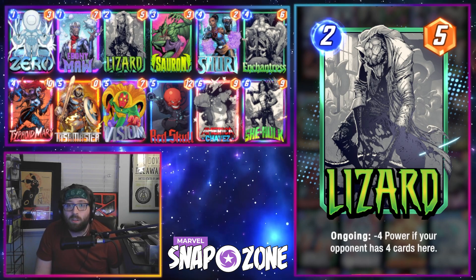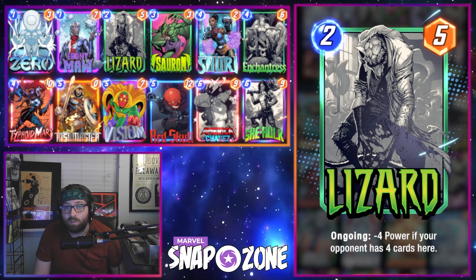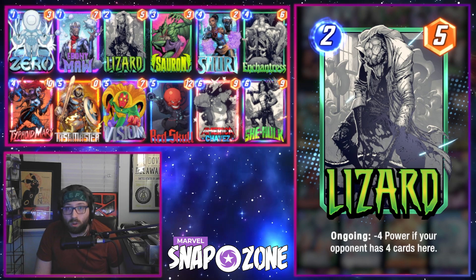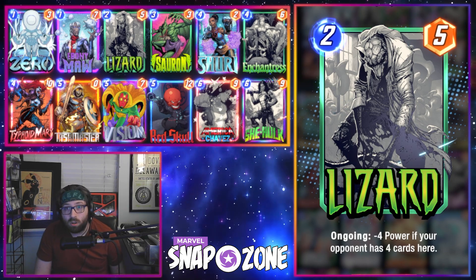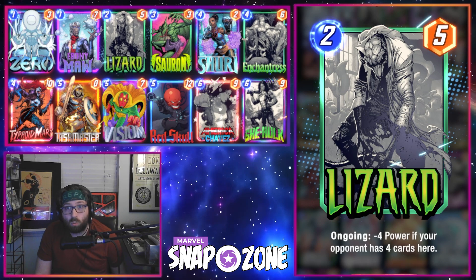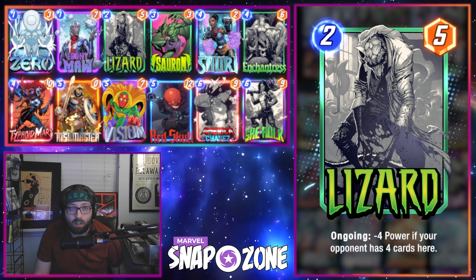The first card we're going to look at is Lizard. Lizard was widely regarded as one of the best 2-drops in the game — 5 power is a lot, and quite a lot of the time you didn't really have to worry about the downside. Now Lizard has a bit more downside, and he is a really understatted 2-drop if the opponent can accomplish the condition. So where does this card find a home now, and are the decks currently using him going to stop running him?